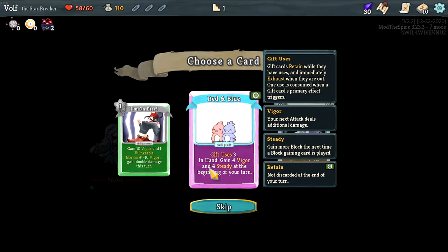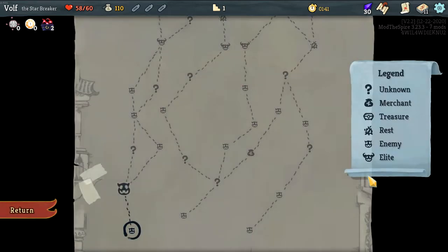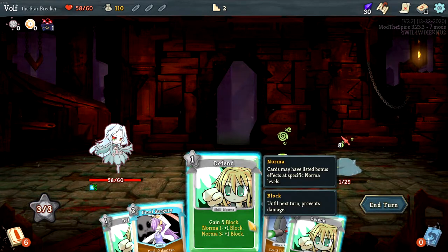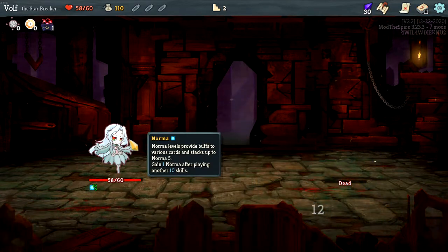This norma thing actually sounds pretty interesting if you can get the build for it. Deal 12 damage — if the enemy has vulnerability or overheat, deal 12 damage again. So that can easily end up being more than 12 damage if it's vulnerable. Let's take it, I think that'll be interesting if you can find a vulnerability. Oh, that costs two as well. Let's try — okay, that's our only other attack, who cares.